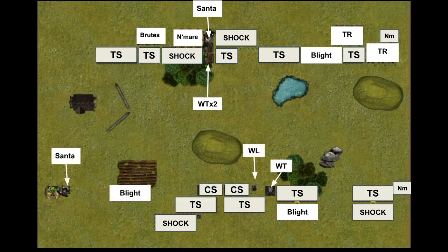My plan: get the claw shots on the hill, put tunnel slaves in front, advance forward and try to get angles. He outnumbers me significantly — he has ten units to my count — because he took those cheap 60-point tunnel slave regiments. That makes positioning quite difficult for me.